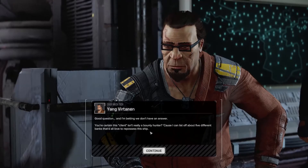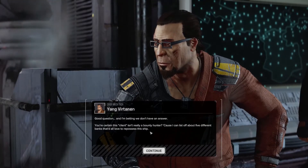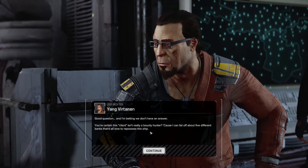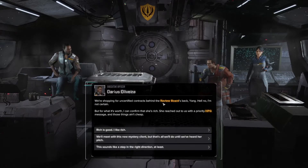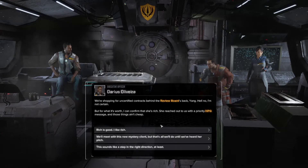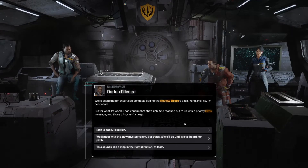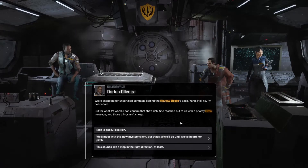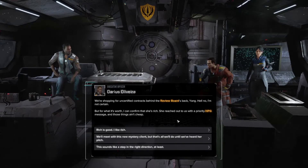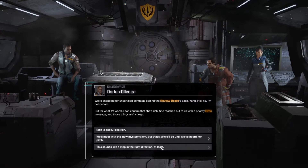Looks like our luck has finally changed — she's got good taste in mercenaries. Whoever she is, I'm going with the first option. We don't have an answer to how she knows us. Are you certain this client isn't really a bounty hunter? I can list off about five different banks that would love to repossess the ship. We are shopping for uncertified contracts behind the review board's back. I'm not certain, but I can confirm she's rich — she reached out from a priority HPG message, and those things aren't cheap. Rich is good. We'll meet with this mystery client but that's all — until we've heard her pitch.